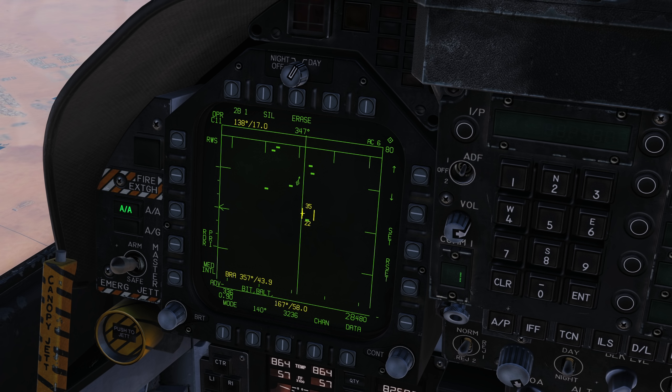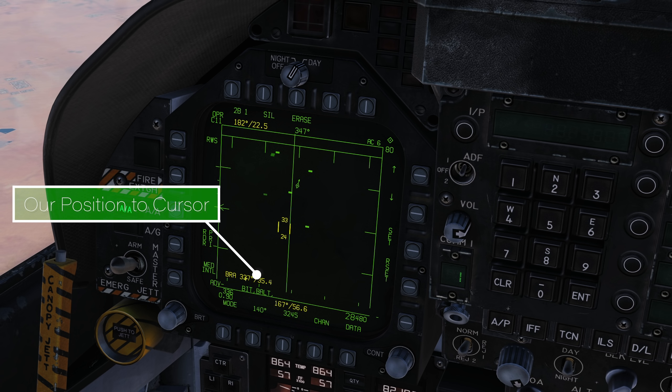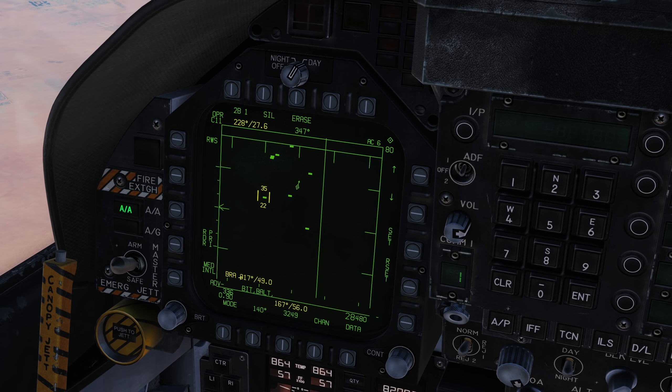It's a good situational tool — you can say hey, there's a bandit at 137 for 17 from bullseye. The BRAW shown here is our current position to the TDC cursor, so this bandit from us is 317 for 49, but it's 229 for 27 from bullseye. We're currently 167 from 54 from bullseye.